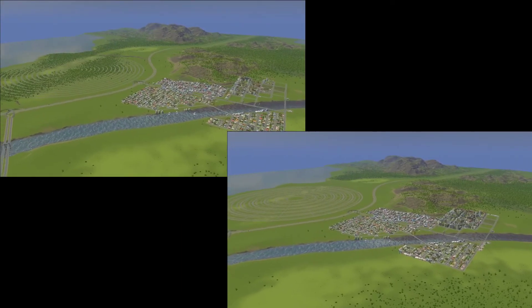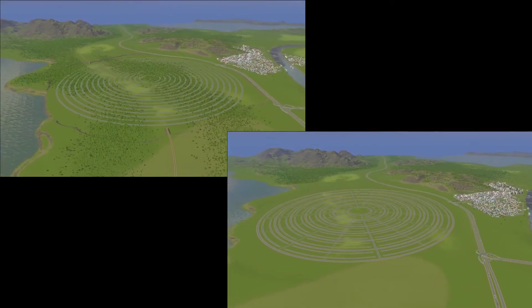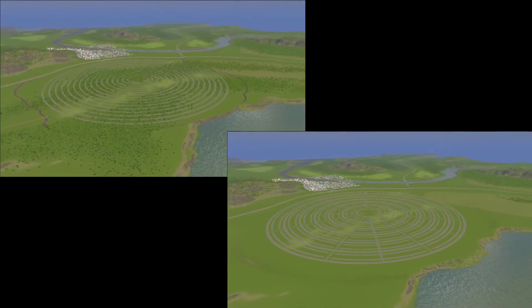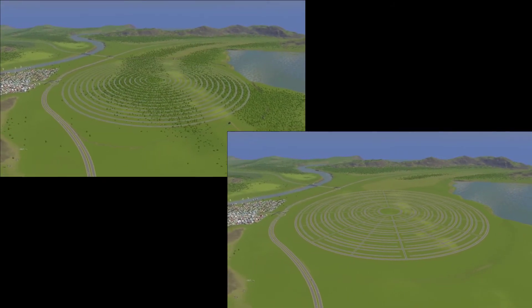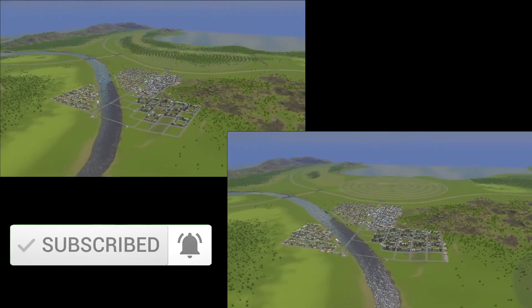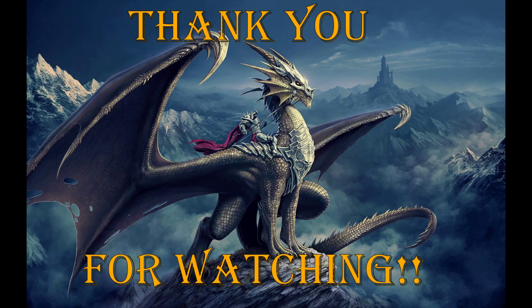That's it for this episode. Thank you so very much for joining me. We're going to take a little tour around the new and old Stewtopia and show you the differences. I really like the layout — the way it looks and the way it's designed. I am going to go back and replace that innermost six-lane roundabout, moving it out one unit to even it up so it stays in the same pattern. Please like, subscribe, and hit the bell notification. Leave me some comments and let me know what you think. Until next time, this is Mike of Dragon Rider Gaming — take care, stay safe, see you next time.